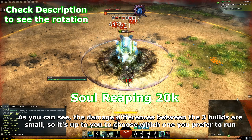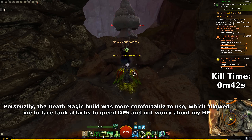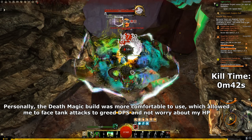As you can see, the damage differences between the three builds are small, so it's up to you to choose which one you prefer to run. Personally, the Death Magic build was more comfortable to use, which allowed me to face-tank attacks, keep DPS, and not worry about my HP.